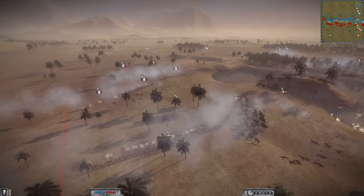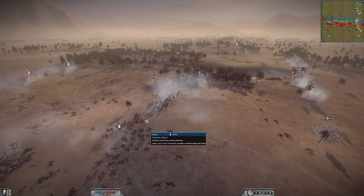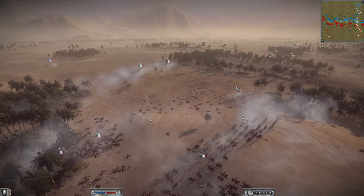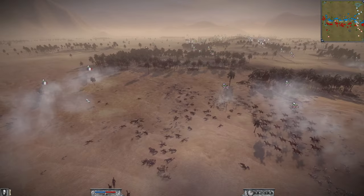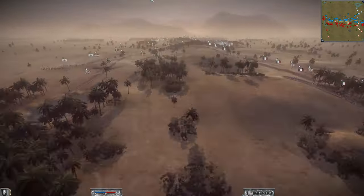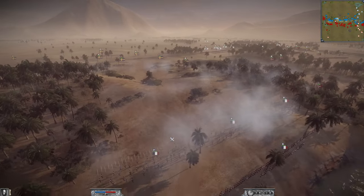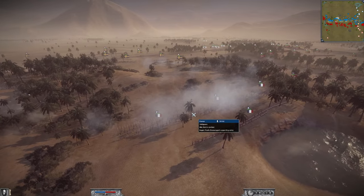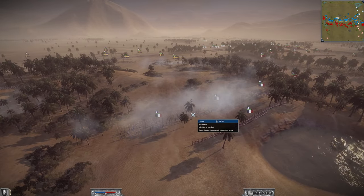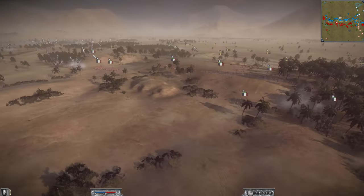Defending a choke point is an easier job compared to defending a wide open area where you could get flanked easily. It looks very much like Karl's alliance has won in the center area and done a very decent job of mopping up. In the central area there has been cavalry action and a lot of stakes, but this French player is just holding, which is a good thing while the left flank is under attack.